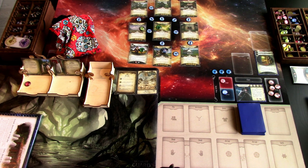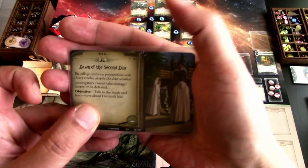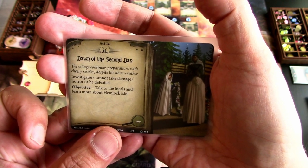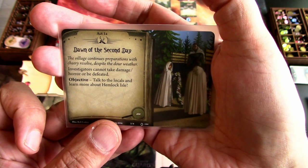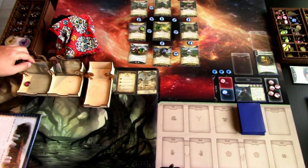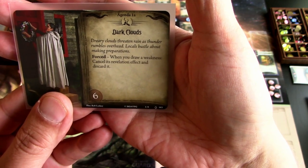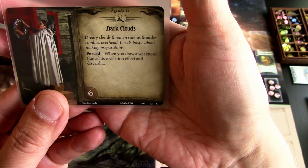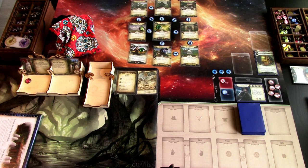Let's jump right into the prelude. Starting with the agenda: Dawn of the Second Day — the village continues preparations with cheery resolve despite the dark weather. Investigators cannot take damage or be defeated. Objective: talk to the locals and learn more about Hemlock Isle. The act is Dark Clouds: dreary clouds threaten rain as thunder rumbles overhead. Locals puzzle about making preparations. Forced: when you draw a weakness, cancel its revelation effect and discard it.